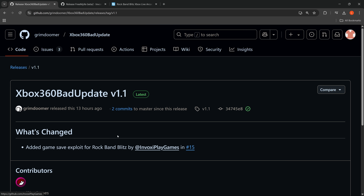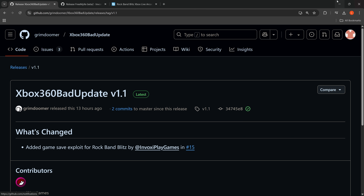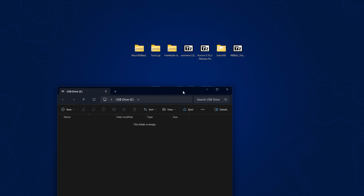Head over to the latest release and download the retail USB zip and the tools.zip file. You also want to download any additional homebrew apps you want to run on the system — XEX Menu of course, and I'm also using Aurora and SNES 360. Go ahead and download any homebrew that you want.